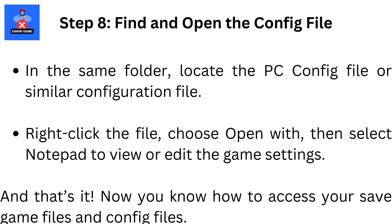Step 8: Find and open the config file. In the same folder, locate the PC config file or similar configuration file. Right-click the file, choose Open With, then select Notepad to view or edit the game settings.